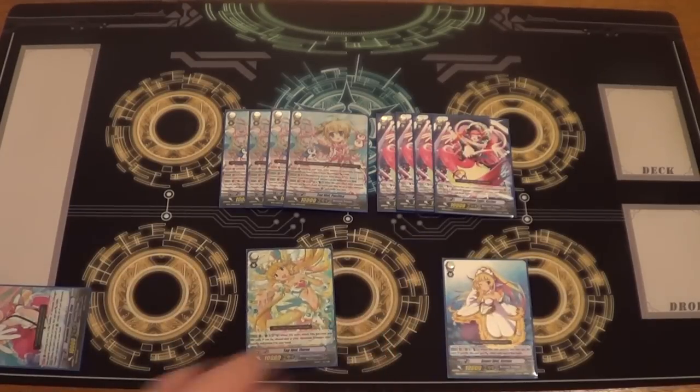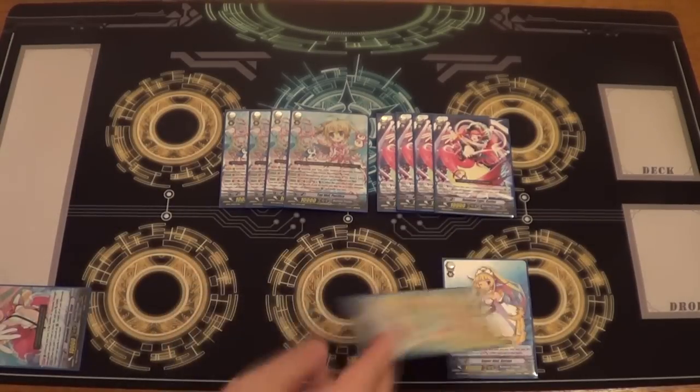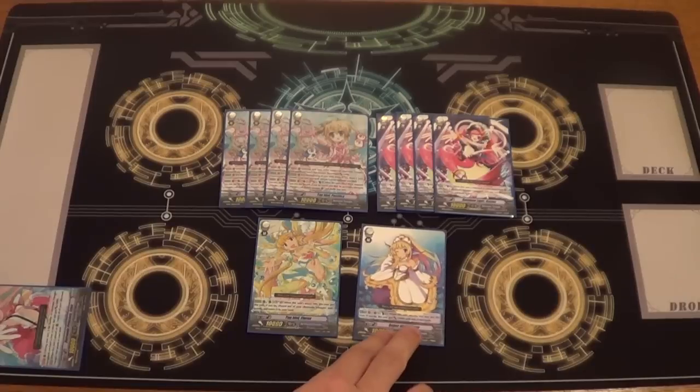Floras does what the Grade 1 does, but as a Grade 3 — Soul Blast 2 to bounce something when she hits. She's a lot more useful, but the problem is she eats up into the Grade 3 space, and personally I prefer running more Kareen so I can actually find something to bounce. Corem is Counter Blast 1 to get 3k when she attacks. It eats into your Grade 3 lineup and Counter Blast, and it's only for one turn to hit 20k+. She's more oriented toward the Reviere build, but there's nothing stopping you putting her in there for more power in your attacks.